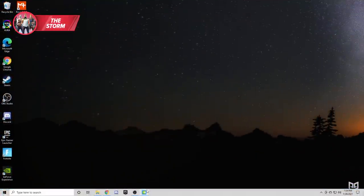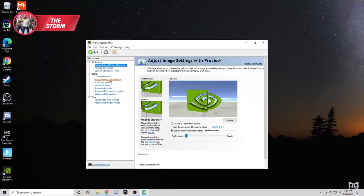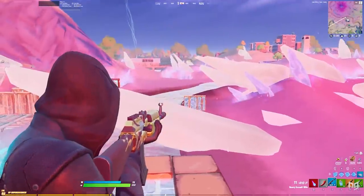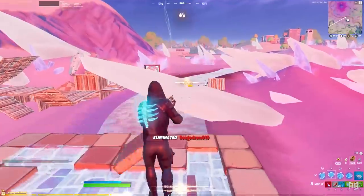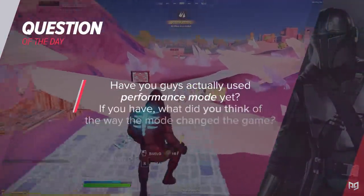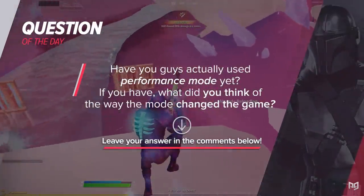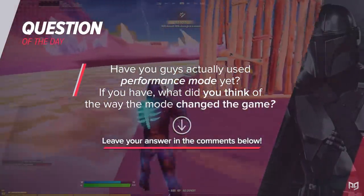You can go even further if you have an NVIDIA graphics card by going to your NVIDIA control panel and changing your digital vibrance to 85%, though that could be a bit too far for the average player. Before we go any further, I've got to ask you guys a simple question — have you actually used performance mode yet? If you have, what do you think about the way the mode has changed the game? Let me know in the comments down below.